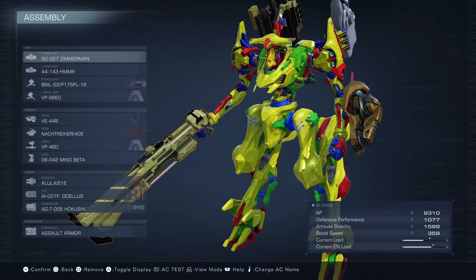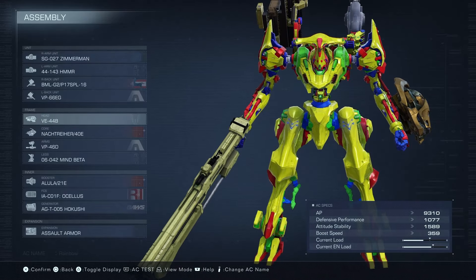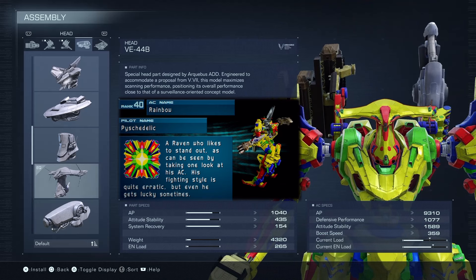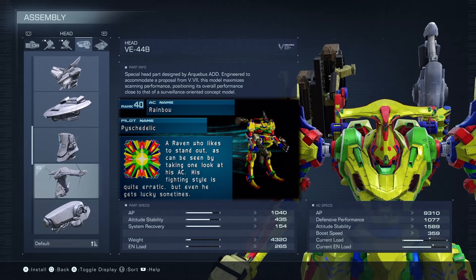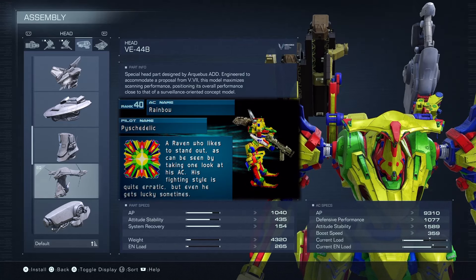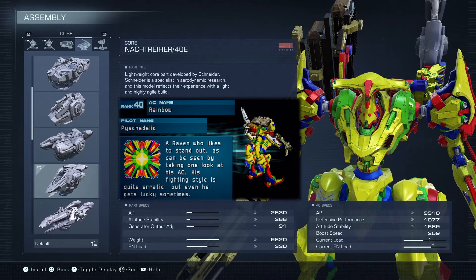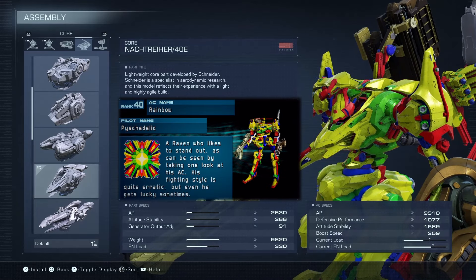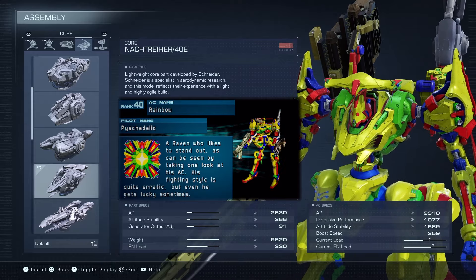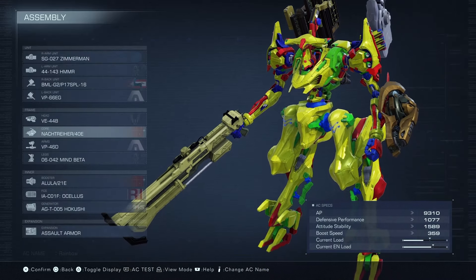Let me go over these part choices for this Rainbow build. Looking like some Lego colors — I actually really like the paint job, honestly. It's crazy and loud looking, but I like it. We'll start with the head — VE-44B. As you can see with the original build, it's got this weird antenna-looking satellite, alien-looking head. So the VE-44B is for sure the closest thing I'm going to get to that — this is non-negotiable. For the core, we got the Noctraid. The original build has that old Zeo Matrix core — Noctraid looks like it juts a little too forward, but with the head unit and reverse joints it actually looks pretty damn good.